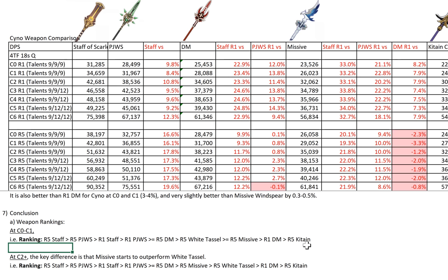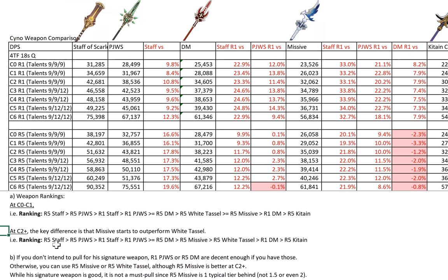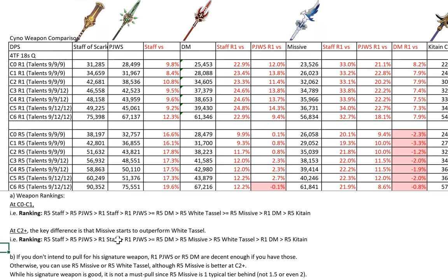Deathmatch is actually not doing so well as a Battle Pass weapon. Missive and White Tassel are really nice F2P options. At C2 and above, the key difference is that Missive starts to outperform White Tassel. So the ranking is pretty much the same, except now R5 Missive is better than R5 White Tassel instead of being roughly equal. Decide which weapon you want based on your availability and the ranking.